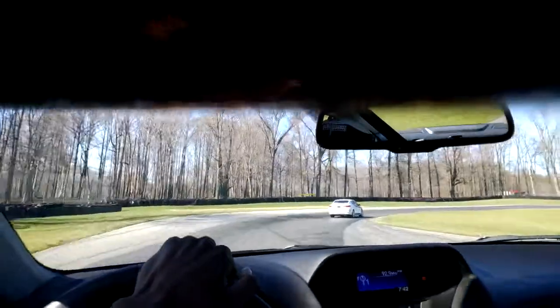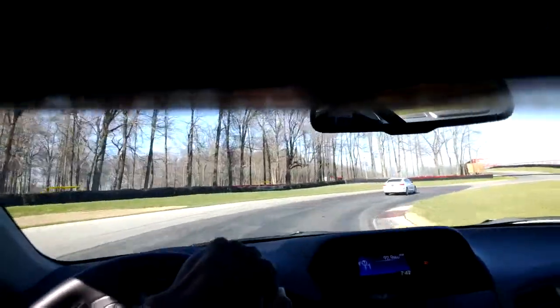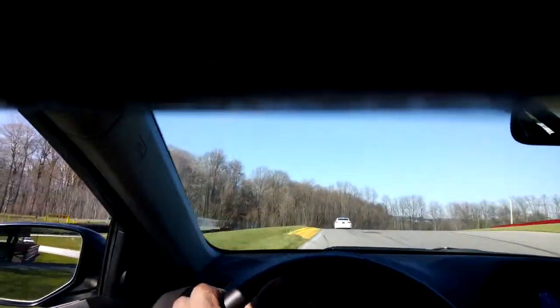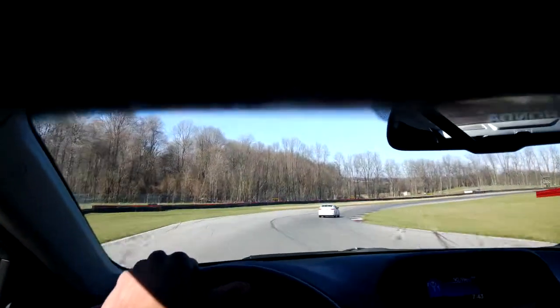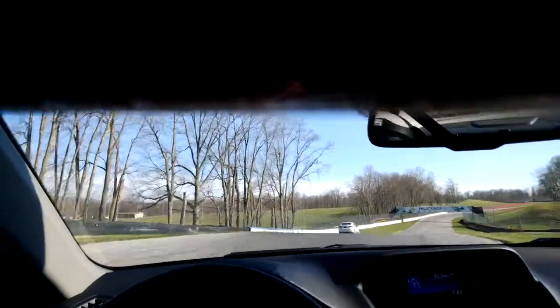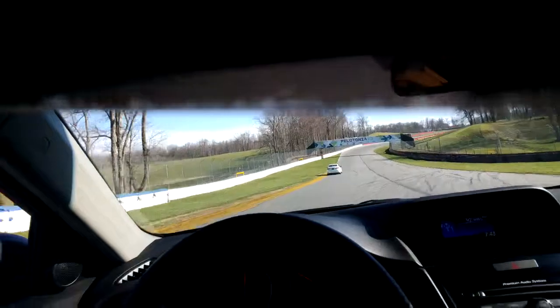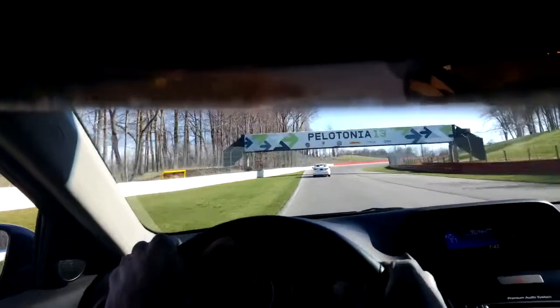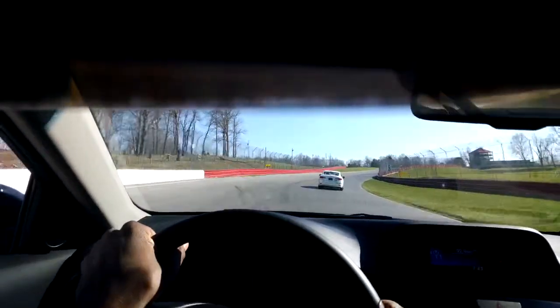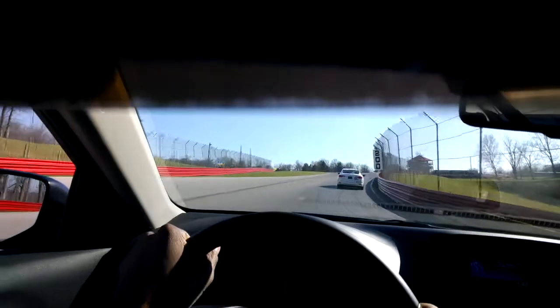Still in third gear, we come down the hill through the right-hander which is turn nine. Underneath the Honda Bridge, still staying in third gear. Now we're going to go up through turn 11 — flag station on our right at the apex. This is Thunder Valley. That last turn was a pretty tricky one; there's a blind exit so we can't really see where the road goes.